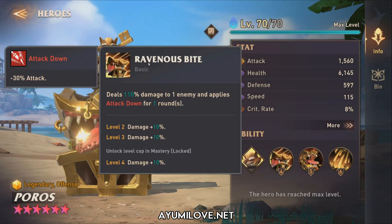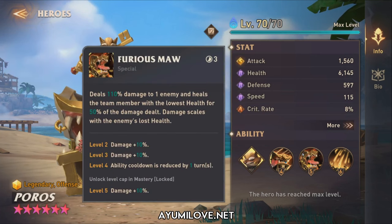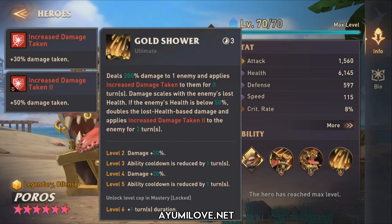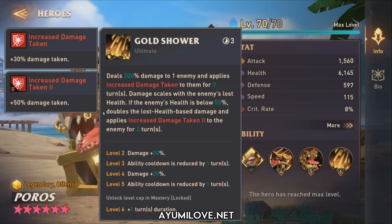His basic ability, Ravenous Bite, deals 110% damage to one enemy and applies attack down for 1 round, reducing the enemy's attack. His special ability, Furious Maw, has a 3-turn cooldown, deals 110% damage to one enemy, heals the team member with the lowest health for 50% of damage dealt, and scales damage with the enemy's lost health. His ultimate, Gold Shower, deals 200% damage to one enemy, applies increased damage taken for 3 turns, and doubles the lost-health-based damage if the enemy is below 50% health. He's mainly a single target boss raider.